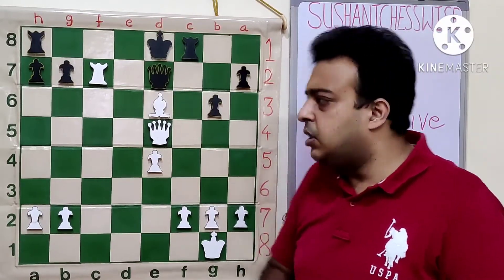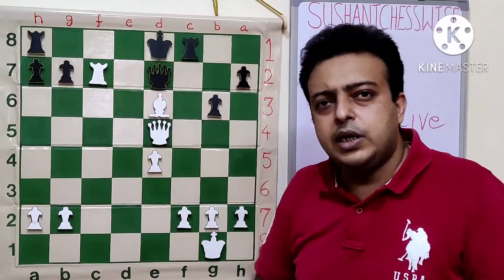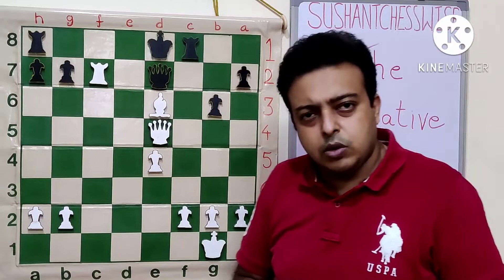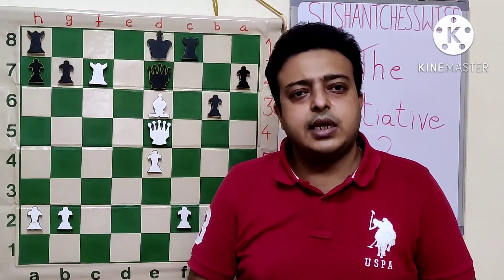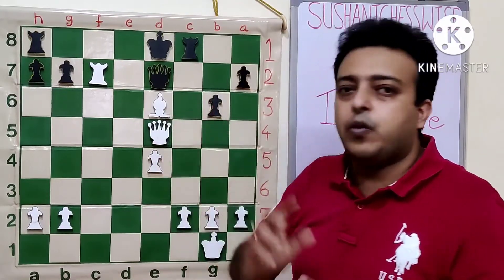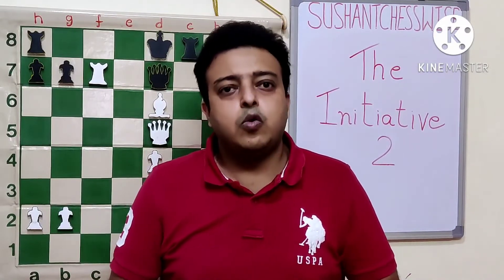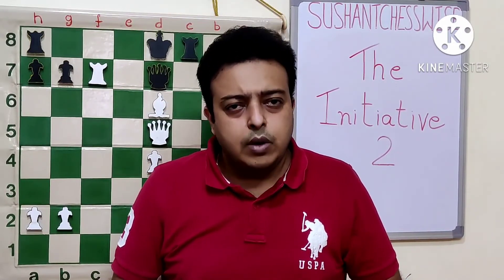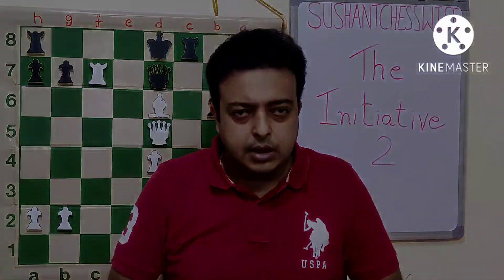Black resigned because there is nothing much other than Qxc7, after which white is in a totally winning position. We can say that it was brilliant play by Prosoli. Only the finishing touch with the move Qe6 was slightly missing. But we came to know how we are able to grab the initiative when we are ahead in development. I hope you will find this lesson useful. Do like, share, and subscribe to the channel. Thanks for your time.